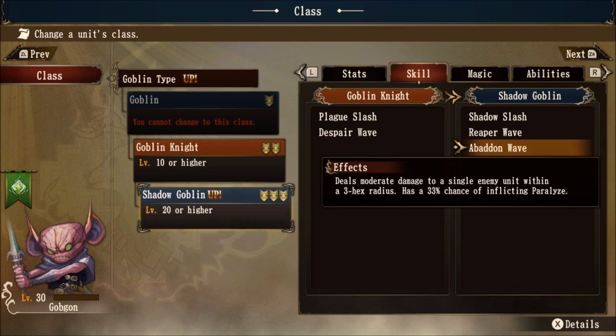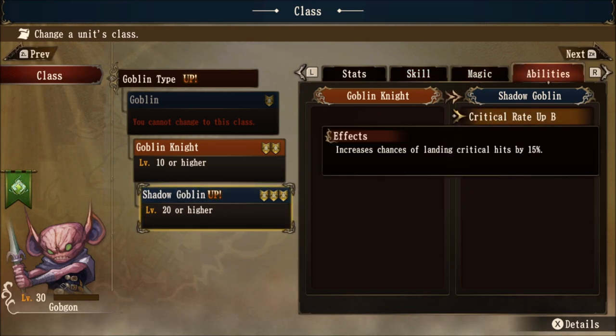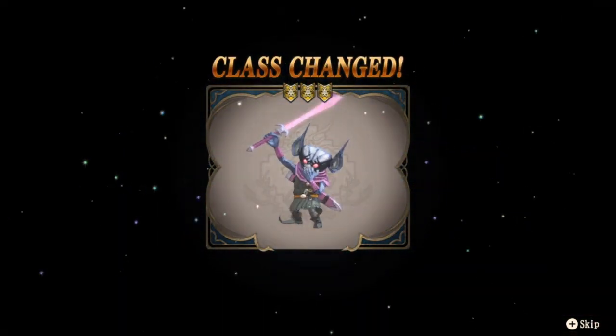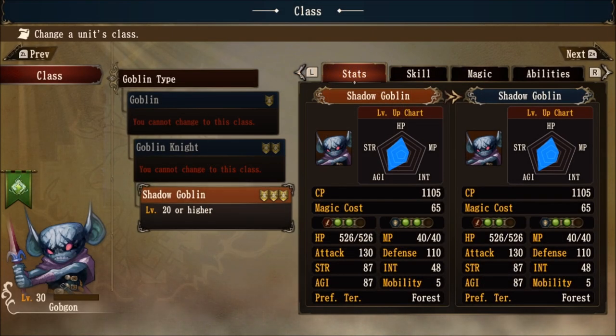The Shadow Goblin does get Abaddon Wave — I haven't used this class yet so I'm not sure of the MP cost, but it deals moderate damage to a single enemy unit with a 3-hex radius and a 33% chance of inflicting Paralyze. No magic abilities for this unit either, but it does get a nice buff of critical rate up B. The transformation looks really, really cool — I didn't expect them to make changes to the Goblin, but I'm pretty pleased about it.